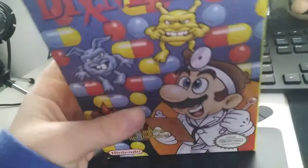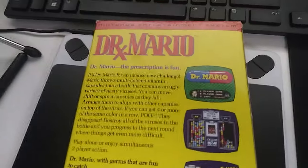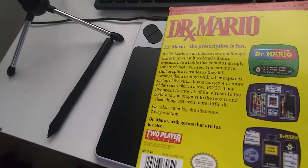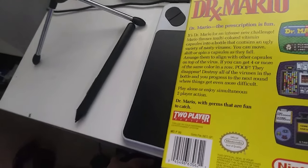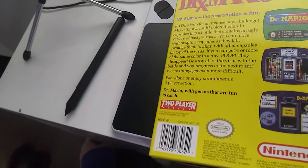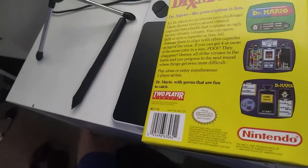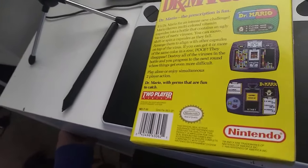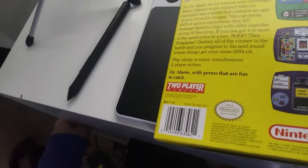I bought Dr. Mario because Dr. Mario is a very fun game. It comes with a little cardboard box still in mint condition — I took the little sealing thing off to put in my trash can. The back says: 'It's Dr. Mario for an intense new challenge. Mario throws multicolored vitamin capsules into a bottle that contains an ugly variety of nasty viruses. You can move, shift, or spin the capsules as they fall. Arrange them to align with other capsules on top of the virus. Get four or more of the same color in a row — poof! They disappear. Destroy all the viruses in the bottle and progress to the next round where things get even more difficult. Play alone or enjoy simultaneous two-player action.' There are CRT blurry-ass screenshots on the back too.